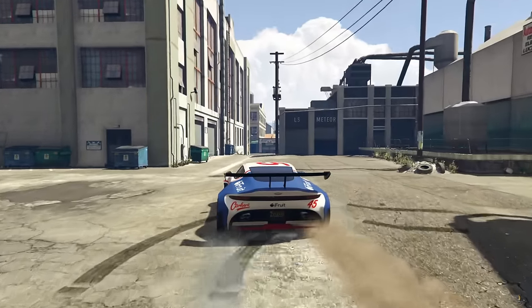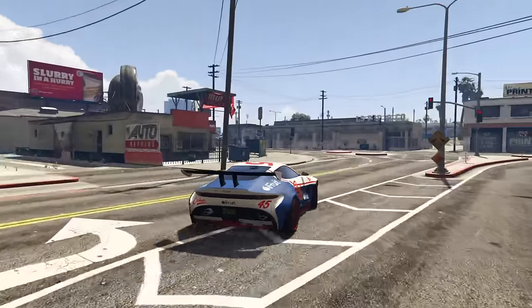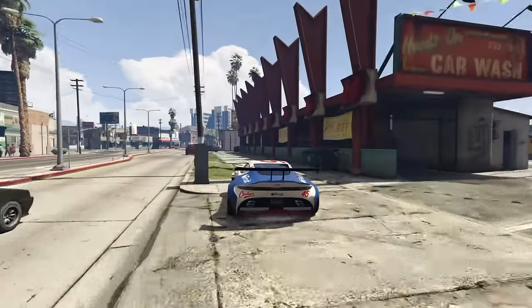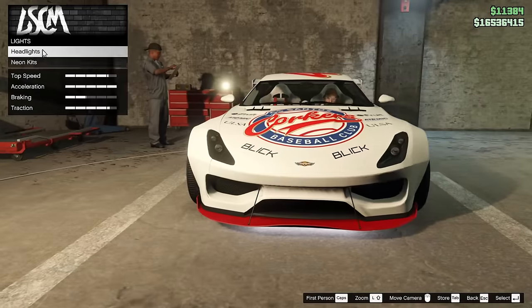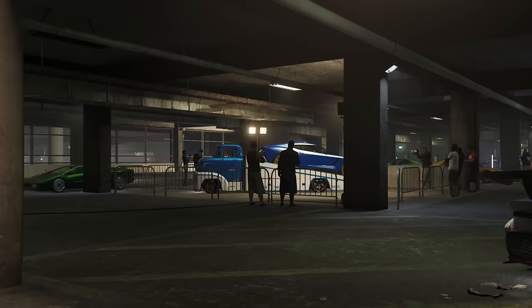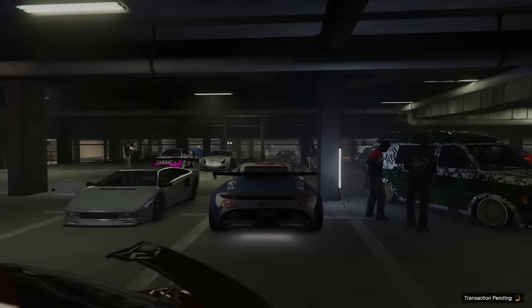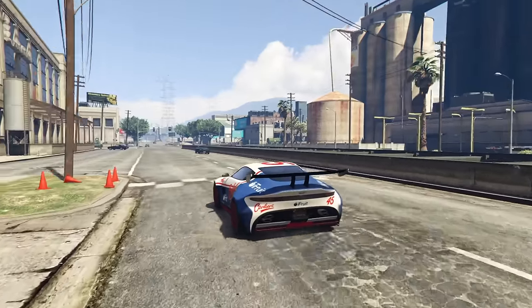We're going to head over to the LS Car Meet now, and we are going to go ahead and throw some yellow headlights on this vehicle, just to make it a little more race car-like. So this should be kind of cool. I'm going to go ahead and throw on some yellow headlights onto this thing. It's looking pretty good — I'm definitely a bit of a fan of it. So let's hop outside here and we'll go back to Benny's, and we'll hopefully meet up with the other guys in just a minute.